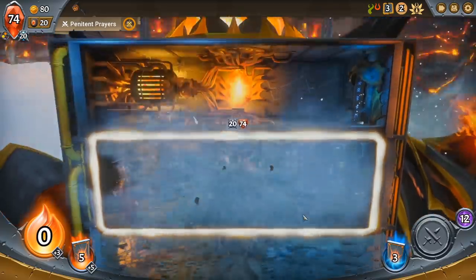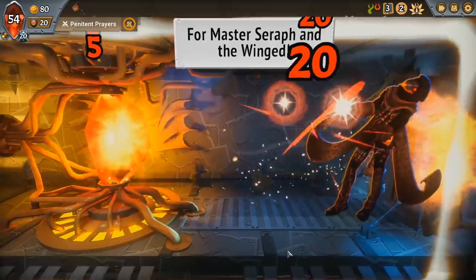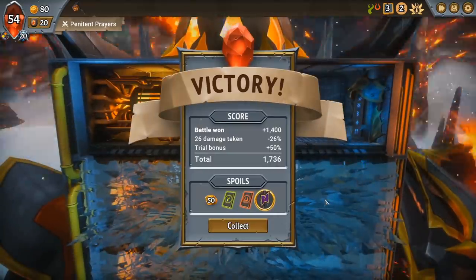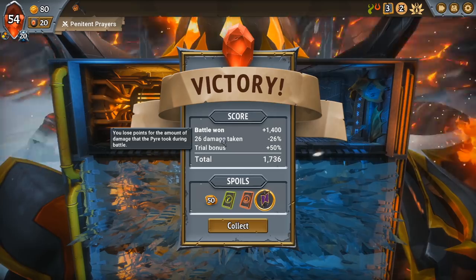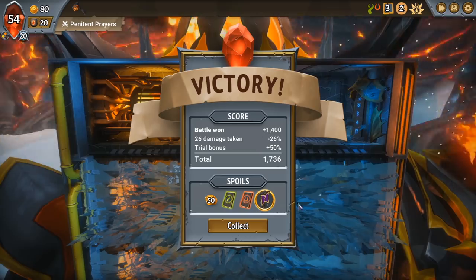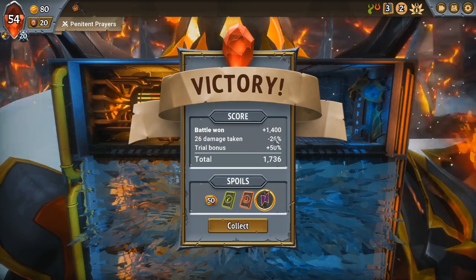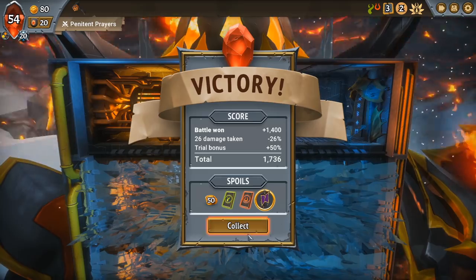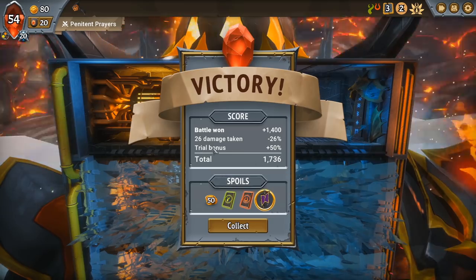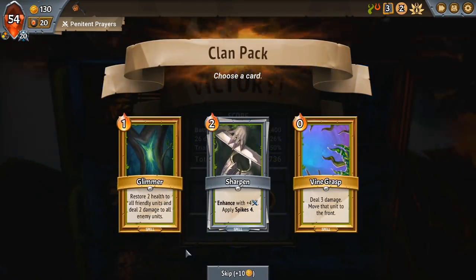We got him down to 70 which means we take about 25 points of damage — a little bit brutal. Now you'll see for the score that taking damage lowers it up to minus 50 percent. So if you do a challenge that gives you bonus 50 percent and then take 50 points of damage or more, you'll kind of break even. So challenges are still often worthwhile even if you take a bit of damage. It matters more if you're trying to beat your friends.